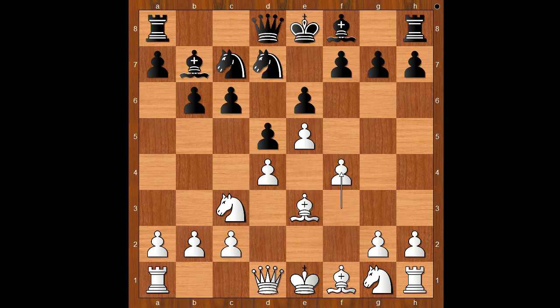Black to move. In positions like this, French defense players love to play c5, attacking the white center. The Nimzo-Indian defense players would play bishop to b4. Stephenson played f5. White to move. Should white take en passant or not? Players who enjoy playing a closed game would play knight to f3. Knight to f3 is a pretty good move.